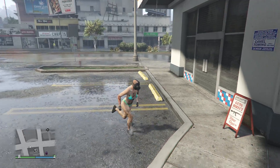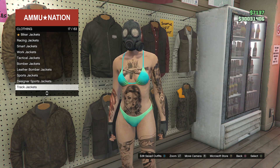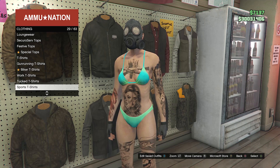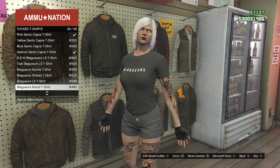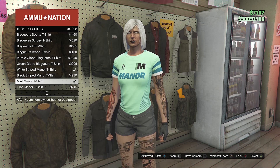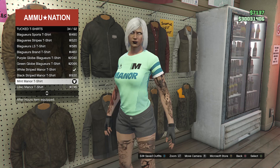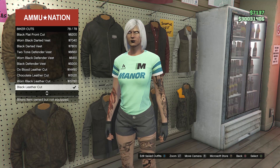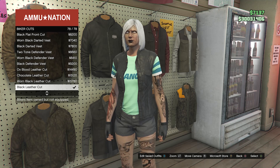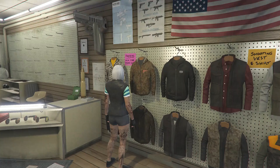Once you load back into a public session, run back inside the gun store, run over to the left side where it says tops, and scroll down until you find tucked t-shirts, which will be on slot 28. Look for the Mint Manor t-shirt, which should be on slot 34 — go ahead and equip that. After you equip the Mint Manor t-shirt, back out of tucked t-shirts and scroll up until you find biker cuts on slot 7, and equip the black leather cut on slot 78. Once you have the Mint t-shirt and the black leather cut, back out of the tops.